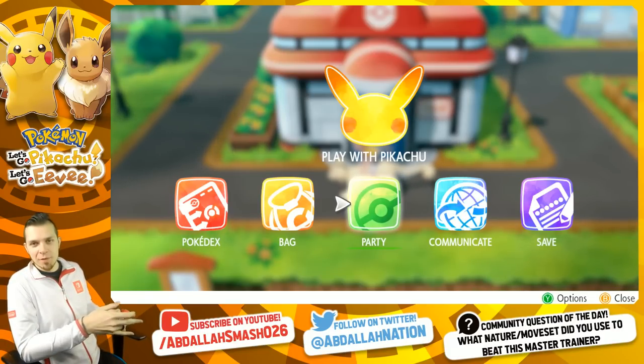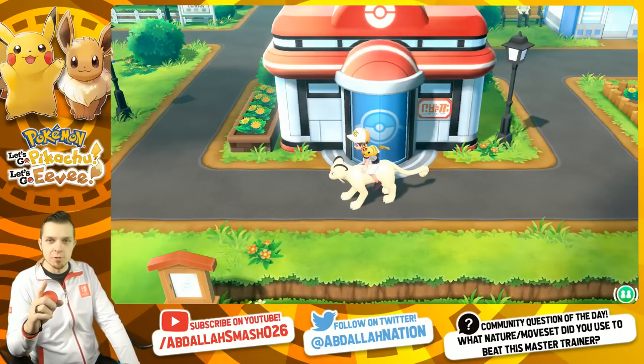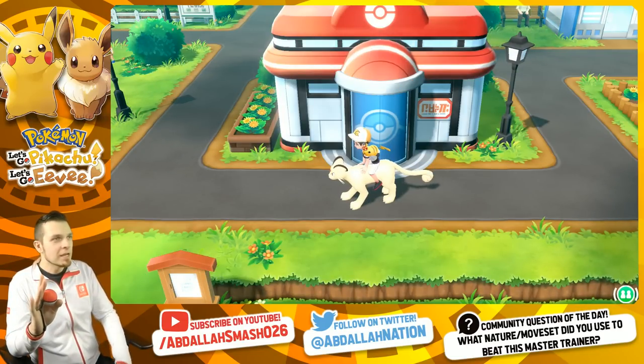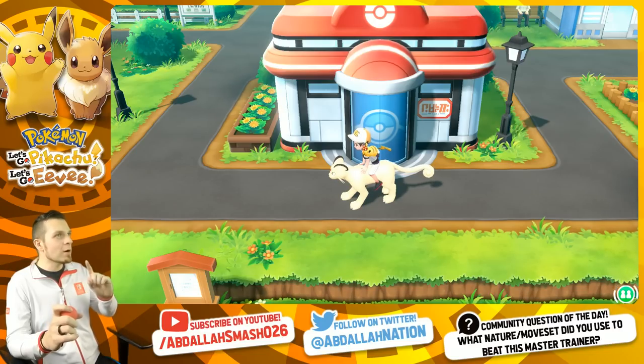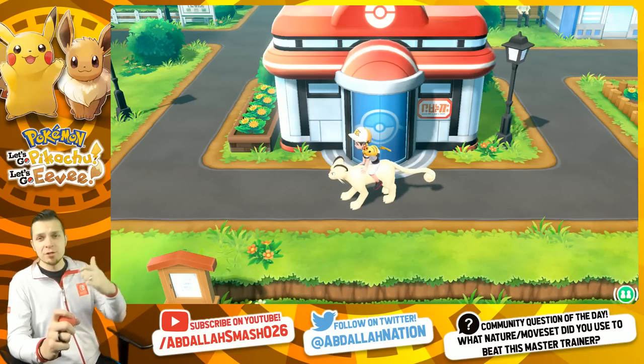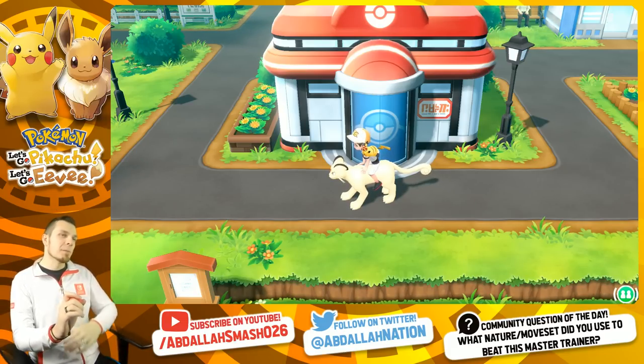Welcome back everyone. It's Abdallah here with another exciting episode of Pokemon Let's Go Pikachu and Pokemon Let's Go Eevee on Nintendo Switch. Today's episode is all about beating up some more Master Trainers. We are going to beat up the Pidgey Master Trainer, the Pidgeotto Master Trainer, and the Pidgeot Master Trainer. It's gonna be a good one.